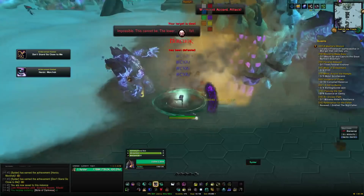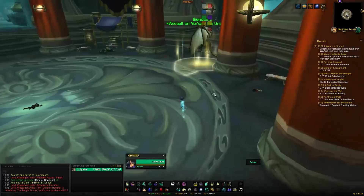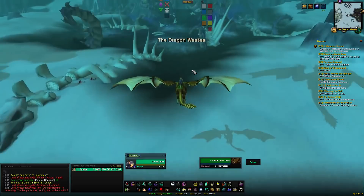First boss is Morchok — he splits in two with a shared HP pool, so cleave helps but it really shouldn't be difficult. Next, you need to kill both the left and right drakes, but it doesn't matter which order. Head to the right drake first.